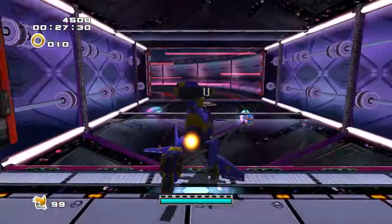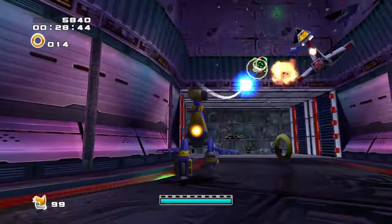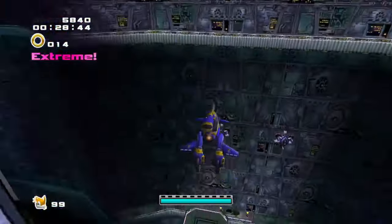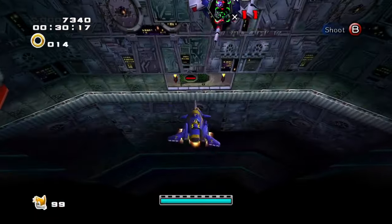Kicking things off with Missions 1, 4, and 5, the score to beat for all three of these is 29,000 points, which sounds like a lot. But you're going to get about 90% of that during the Eggman and Tails sections, and it doesn't require any kind of crazy trick, so you'll be just fine.